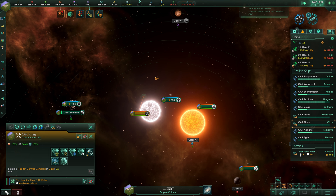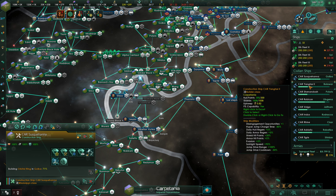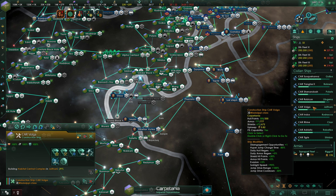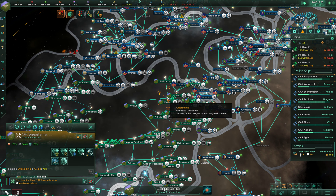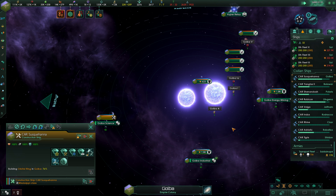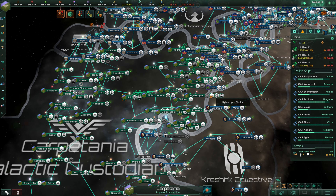The month tick has happened and the habitat is under construction — perfect. When is our next construction ship going to be idle? Orbital ring at 71%, a habitat at 85% that's going to need orbitals built. The Adriatic is going to be done fairly soon. The Susquehanna is definitely going to be a problem — we're building an orbital ring and we're going to need a habitat, so influence is going to be an issue. We've also got the Adriatic finishing up with its orbitals very soon, so we're going to have an influence squeeze coming up on us.